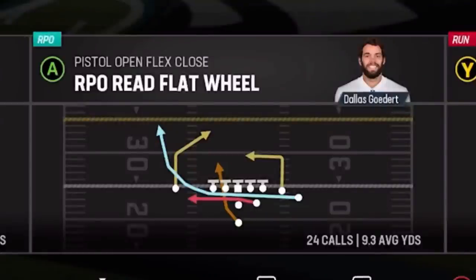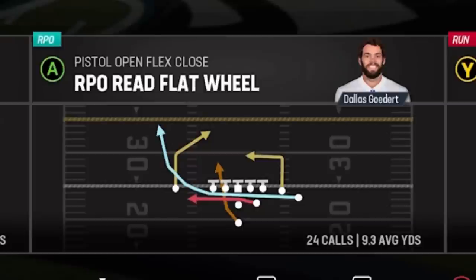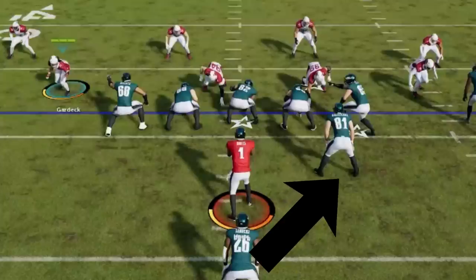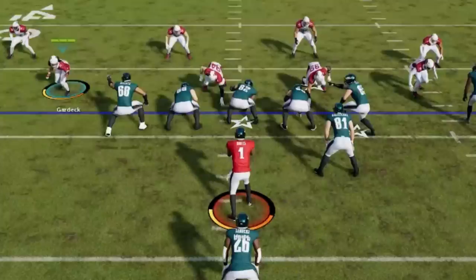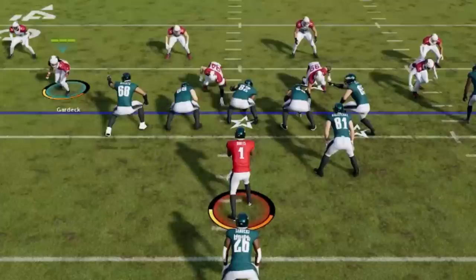The next play can also be considered a run play, and that is the infamous RPO Reef Flatwheel. Plays like this and the recently patched version from the Chiefs and Texans playbook out of the Gun Duo's Close formation are so broken that EA banned using them in their most recent tournament around Thanksgiving. For the running option, unlike the previous play you can really go in either direction after the snap. You want a mobile quarterback, as you have the option to hold A or X — depending on Xbox or PlayStation — to hand it off and go right, or do nothing to keep it with the quarterback and go left.